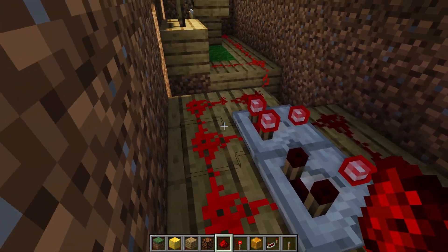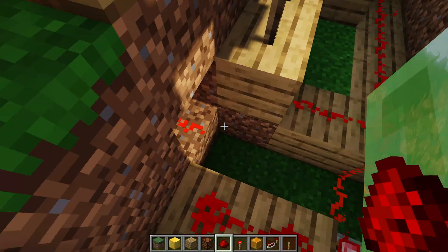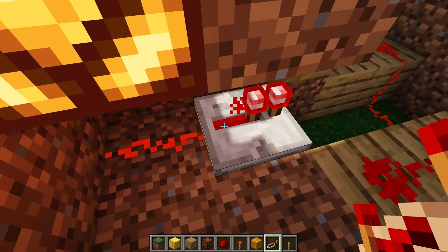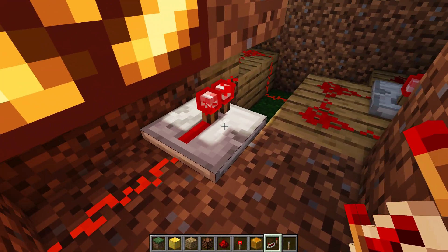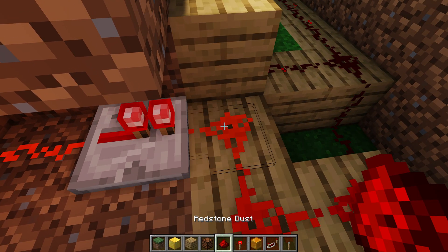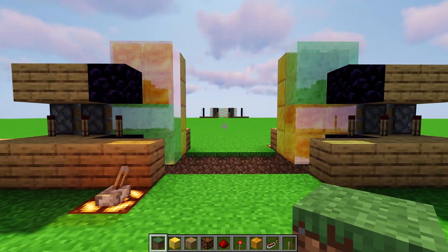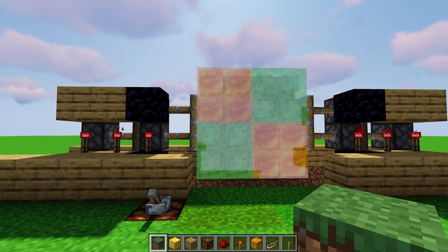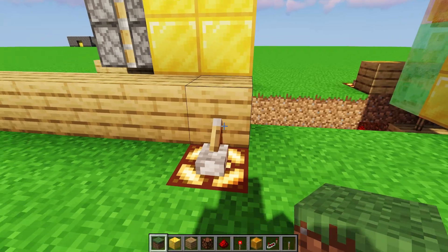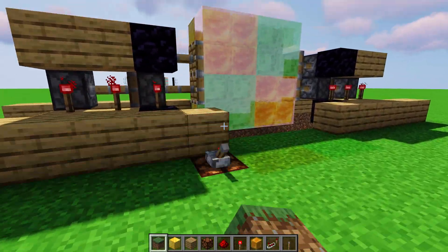The other side is not as complicated. We place the lever, then redstone dust, a redstone repeater facing the right direction, and then another redstone dust. You can check that it works by flipping one lever — it should either open or close depending on its orientation. Flip it again and it should do the opposite. Go to the other side, flip that lever, and make sure it does both. You can flip one and run to the other side to flip the other one just to make sure it switches.